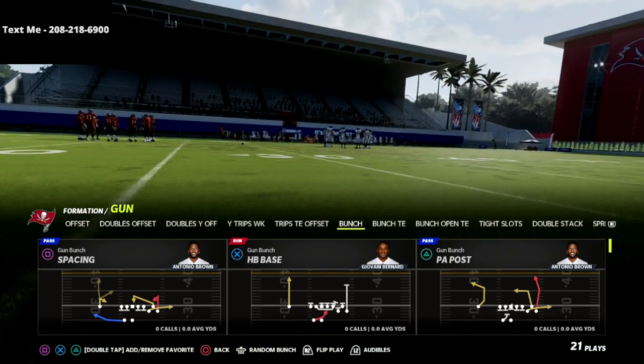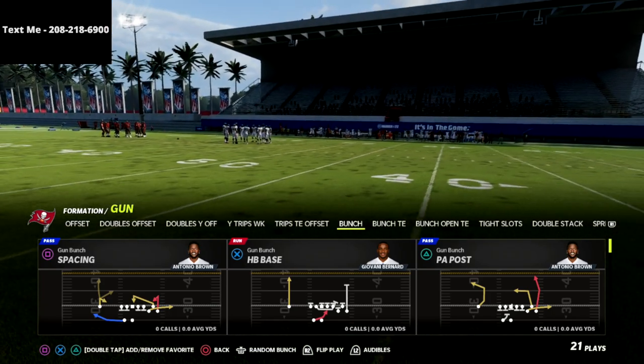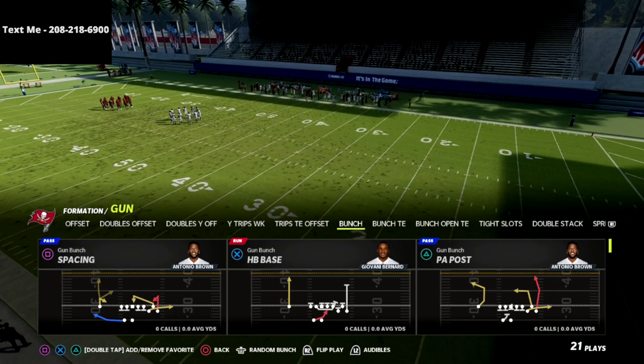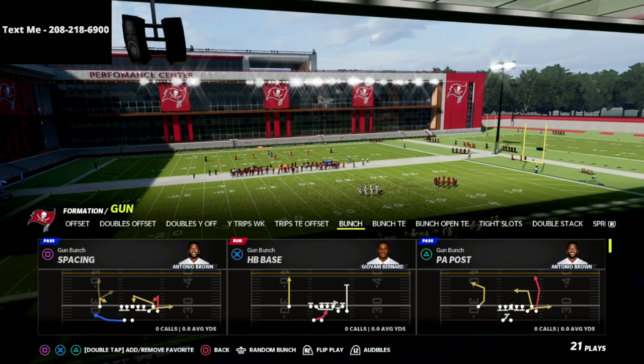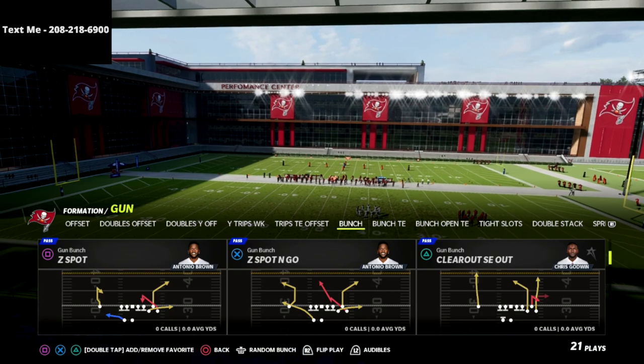I'm in the Seattle Seahawks playbook right now and I believe that it is the best playbook for running the gun bunch offense because you have the bunch, the bunch tight end, the bunch open tight end — which is a really underrated formation — as well as some really good under center formations and a very good running formation in the trips tight end offset.